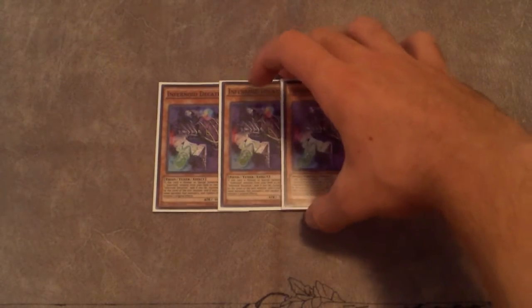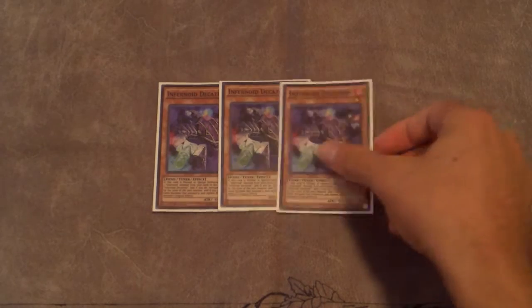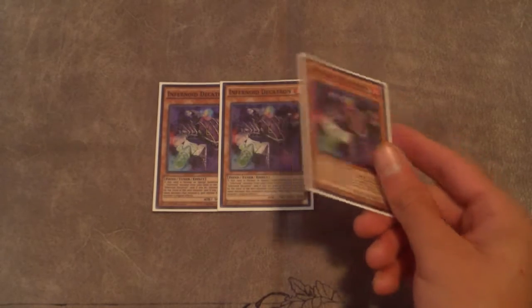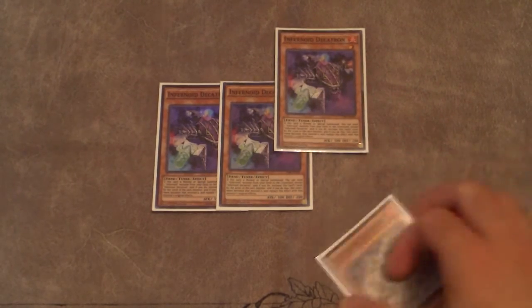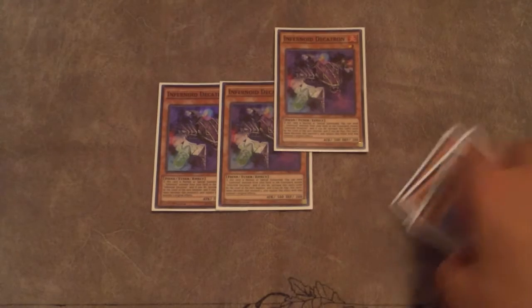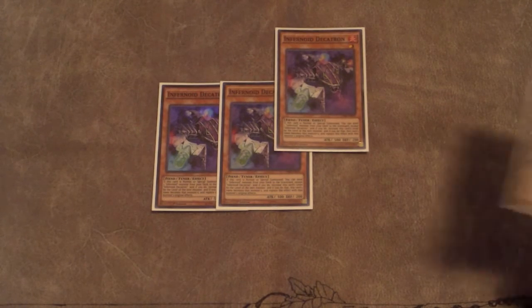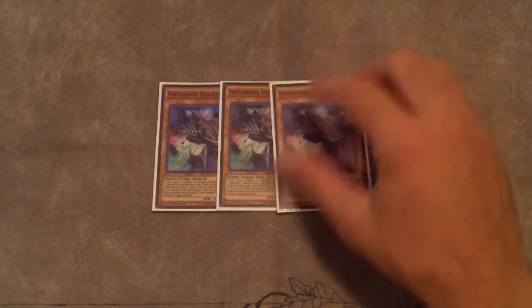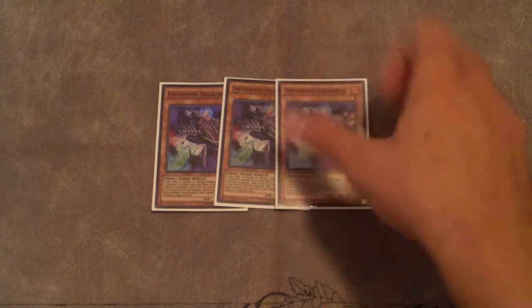On to the new guy — triple Decatron. This guy added a lot of consistency and deals with a lot of problem cards that Infernoids had problems with, including Iron Wall, Vanity's Emptiness, Macro Cosmos, and Dimensional Fissure. He's basically the only Infernoid that is normal summonable, so you can normal summon him and send any of these guys. You can send Anunzu or Deviati to have him gain the effect of negating spells or monster effects. He's also a tuner and he gains the level and effect of whatever you send.